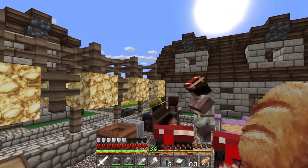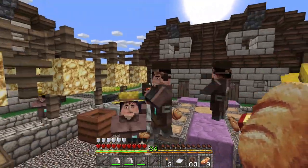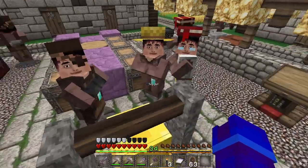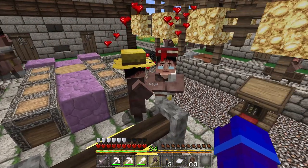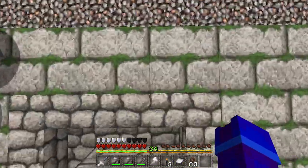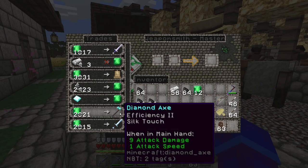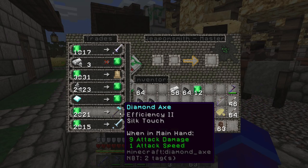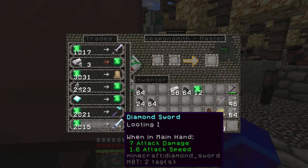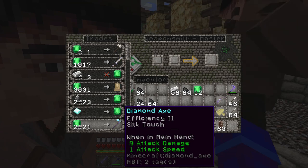Don't forget to feed them when they're all present — that way we can get even more villagers, and yes this place will get pretty ridiculous. This guy ended up giving me an Efficiency 2 Silk Touch axe for 21, which is okay, and then for only 15 he's giving me a deal — a Looting 1 diamond sword. That is okay, not great but okay.